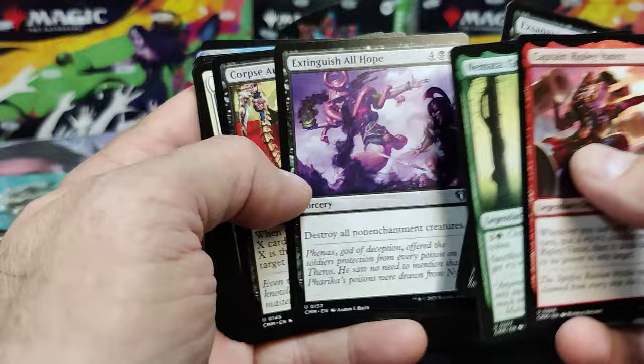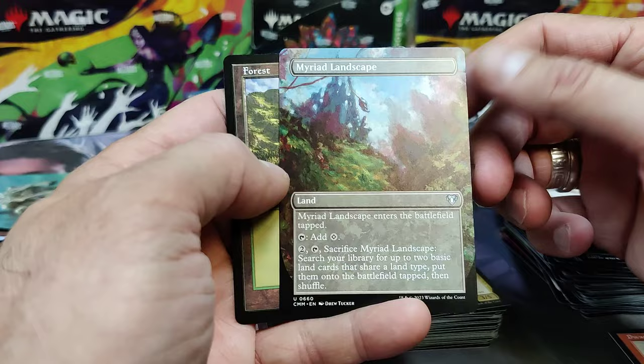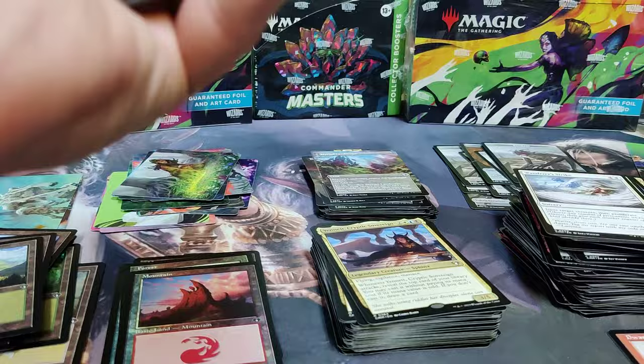Accentuate. Grove Guardian. Distinguish All Hope. Corpse Augur. And we're onto our Commons. Sphinxkin Veil's great. Myriad Landscape — replace that in your deck. There's an Uncommon Full Art. And a Retro Land.